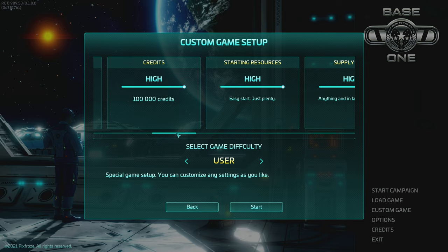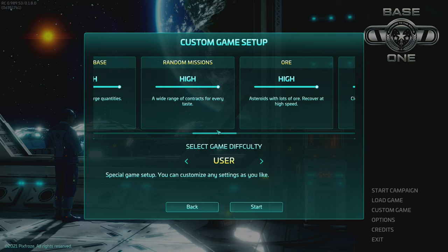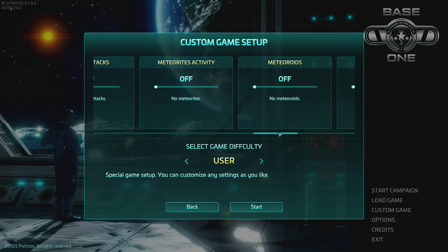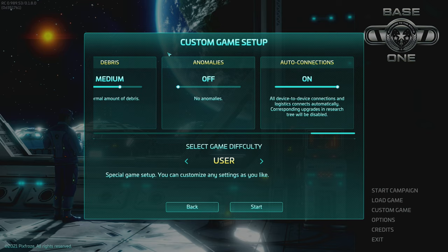There's a lot of customizability for difficulty. You can determine how many credits and starting resources you have, ore availability, gas clouds, whether enemy attacks are on - yes, there are terrorists that can come take your stuff - meteorites, meteor storms, radiation, debris in space, and anomalies. There's also this option I really recommend leaving on: all device-to-device connections and logistics connect automatically. Without it the game gets annoying. Corresponding upgrades in the research tree will be disabled, but we'll leave it on.